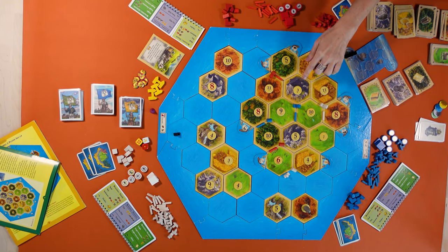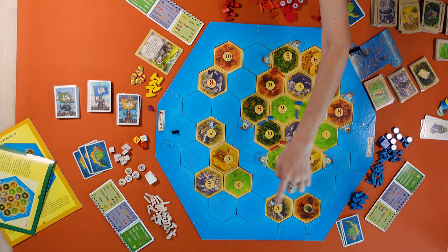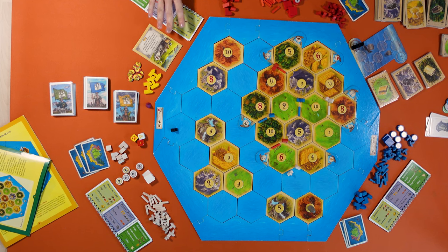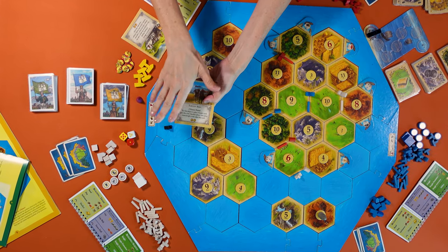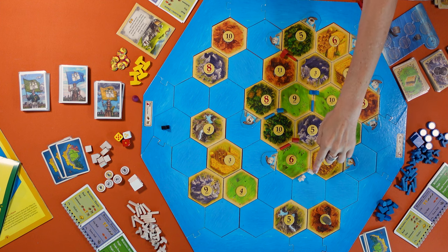Whichever scenario you've picked, the rules are always the same when you combine Seafarers with the Cities and Knights expansion. Set up the board, numbers and harbors, robber, pirate if any, as per the Seafarers scenario, including any scenario-specific components, and then place all the other components as in Cities and Knights. In our house, we only keep the progress cards — we don't use the development cards or the largest army. Finally, place your starting settlement and city, like for Cities and Knights.